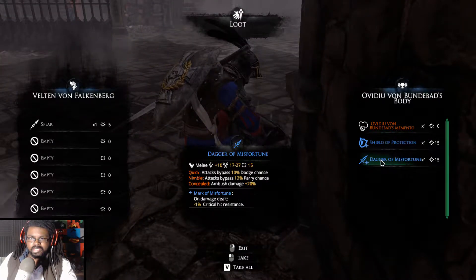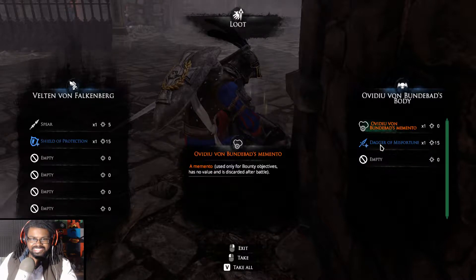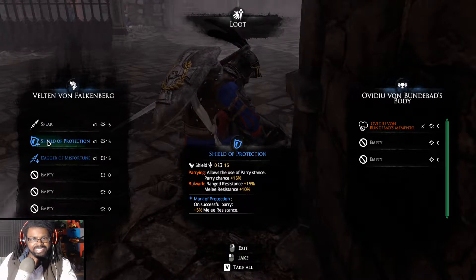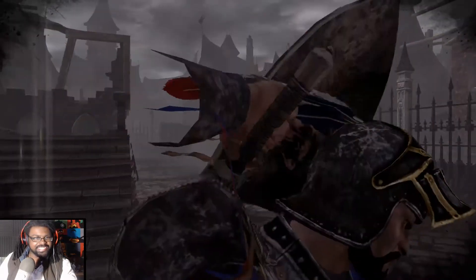What do we have here? A Shield of Protection and a Dagger of Misfortune — increases melee resistance. We will be taking that, ladies and gentlemen.